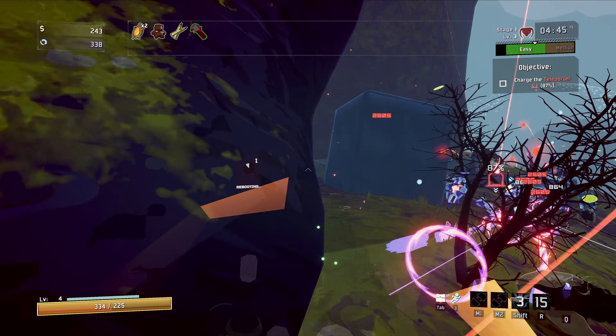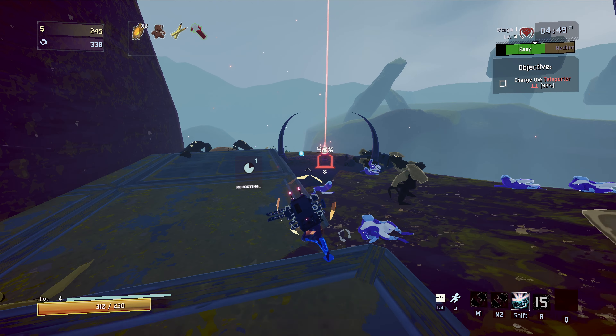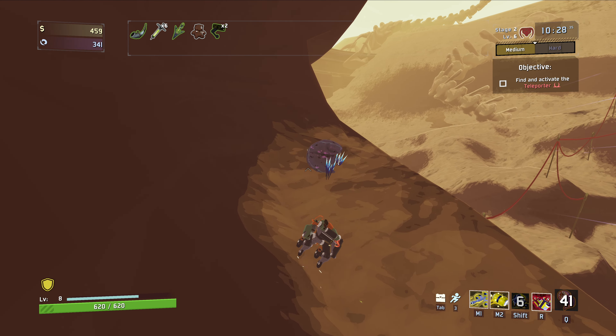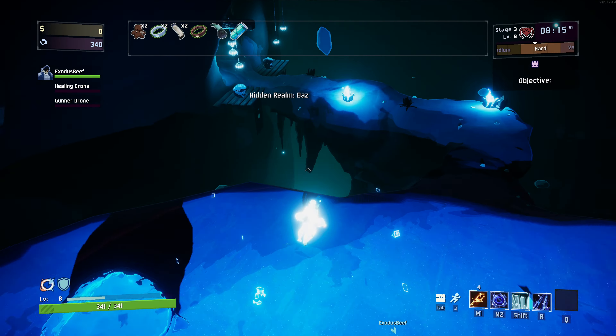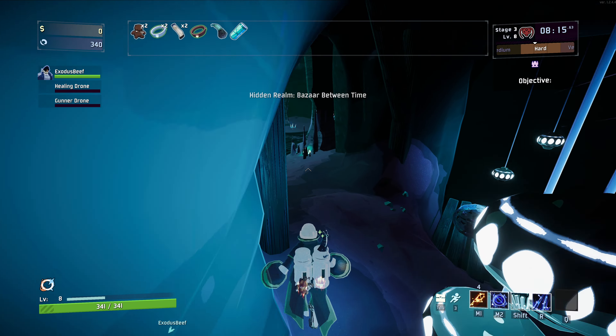Adding even more depth to the game, we have all the hidden objectives and bosses throughout each run. These secrets enable most of the true cheese you're able to do. The most basic example is the Newt Shop, where if you hit one of these shrines before the end of a level, you'll be able to teleport to the shop, where you can spend lunar coins to buy special lunar items or choose which stage to go to next.